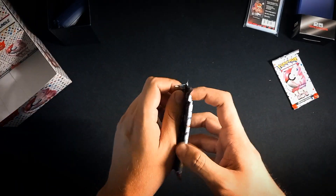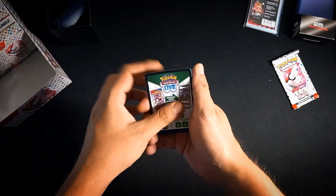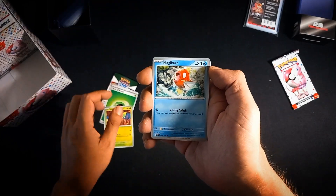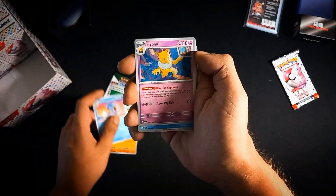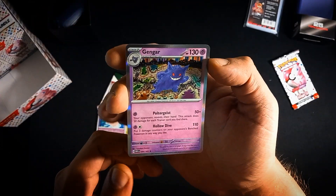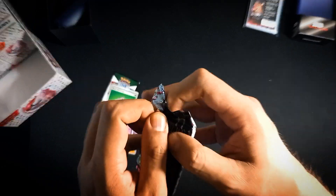Hope something great will be in here - you never know with Pokémon. No Cosmofoil energy again. I'm afraid we just hit the worst booster bundle of them all. We pull a Wartortle, Hypno, Poliwrath, an Electrode, a Clefable, and we have a Gengar - that's nice though, some holographics we didn't have yet. At least they're useful to complete my binder set.